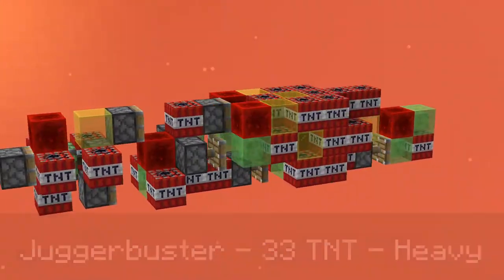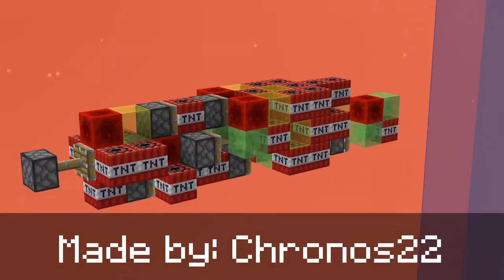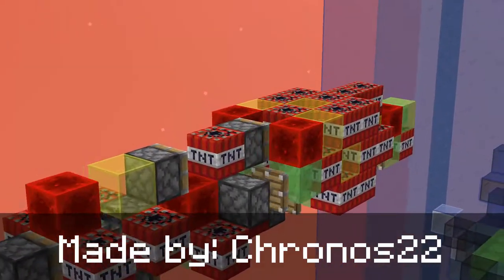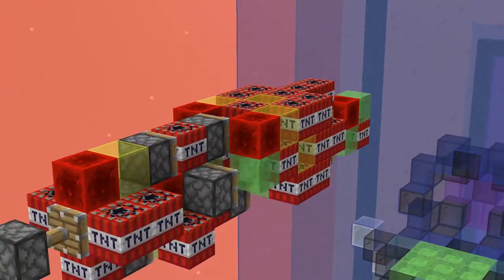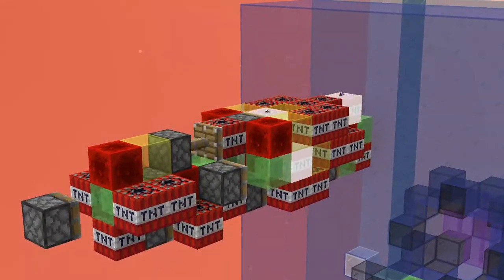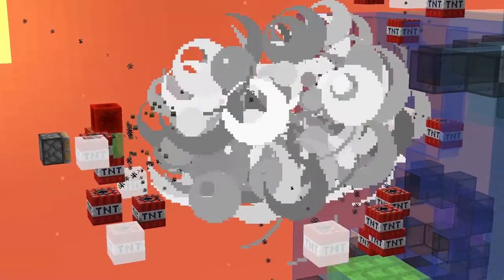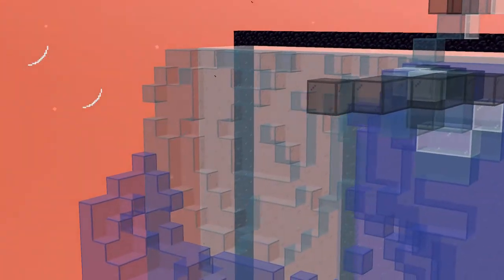The missile was made by Kronos22, who is also a co-creator of Rocket Riders and contributed some other missiles, which you will see in later videos. So here's the Jugger Buster hitting a wall, and you can see it actually has quite a few triggers that set off at once and some pretty decent explosion strength.